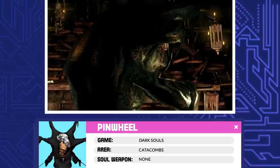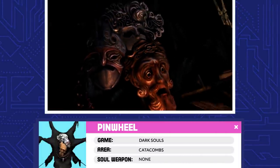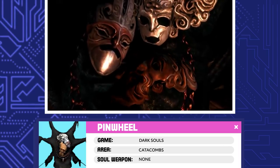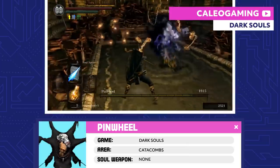Pinwheel. Pinwheel is unsettling. It looks like this thing is made up of three different souls — the father, the mother, and the child. Apparently, Pinwheel stole power from Gravelord Nito to rule over the catacombs itself.